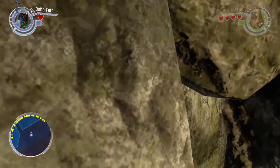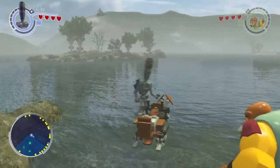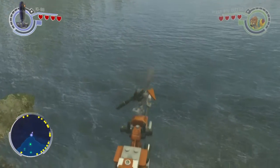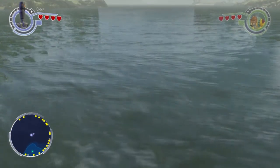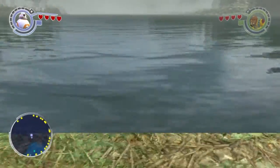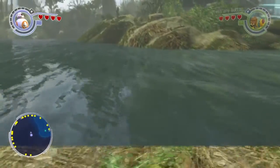It's the exact same method as the walking-in-quicksand glitch from our previous video. Place the speeder bike close to shore, hop on it, jump off, and press Square to slam into the water. You'll pop up and land back in the water. I recommend switching to BB-8 because he's able to explore more of the water.